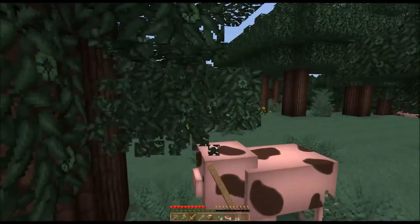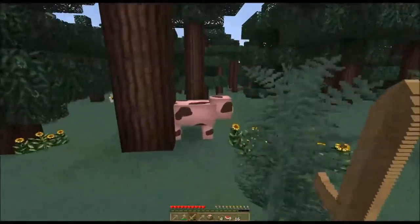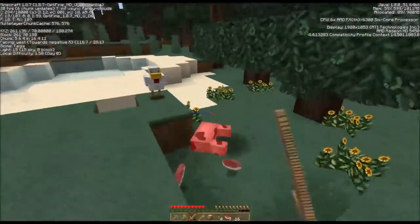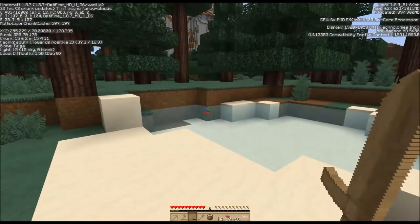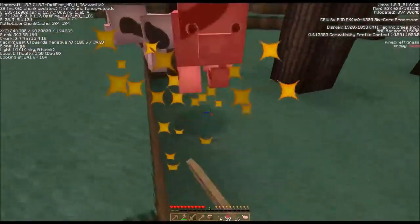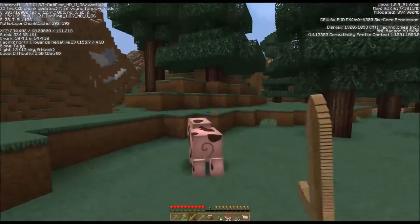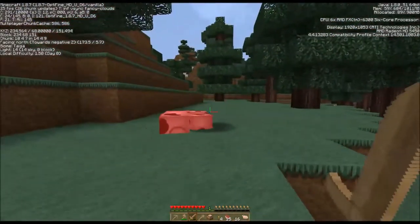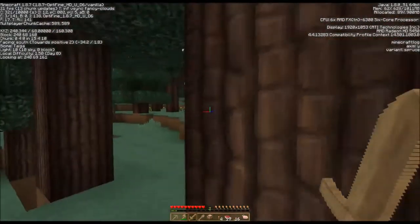Mushroom stew is a little unwieldy to carry around because it doesn't stack, which kind of bugs me. I wish they would make it so it would stack. But your bowls will stack at least, and you can carry around some extra bowls and mushrooms and then always make more mushroom stew to eat. I can't remember which direction Honeysuckle took off from the spawn point, which I had meant to write down. I'm going to find myself a spot and won't probably be coming back to this exact spawn point very soon, so I'll just do what I usually do and play in my own style — mostly gathering food before anything else.